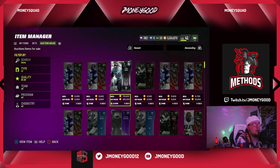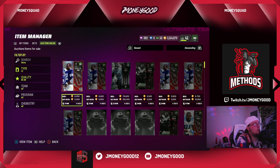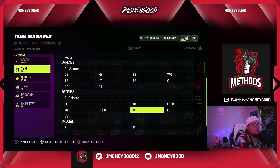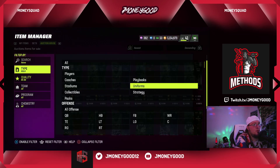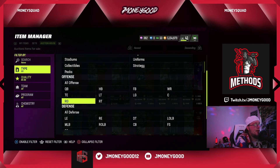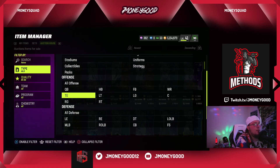We're just looking for snipes — it doesn't matter what the overall is. This is the perfect price right here, 6,700 coins. We need these — buying 83s, buying 85s, buying whatever we can. Damn, missed another one. This is where the coins are at guys — get on here and start sniping around, get your stack up.